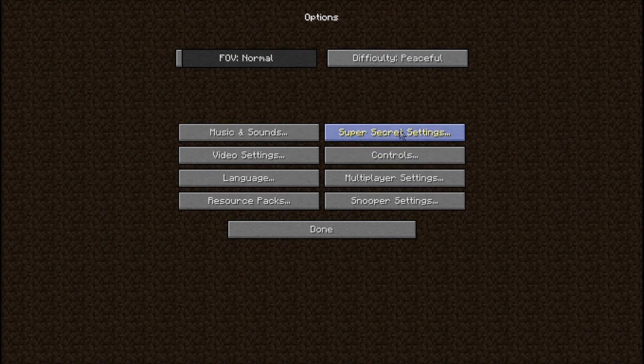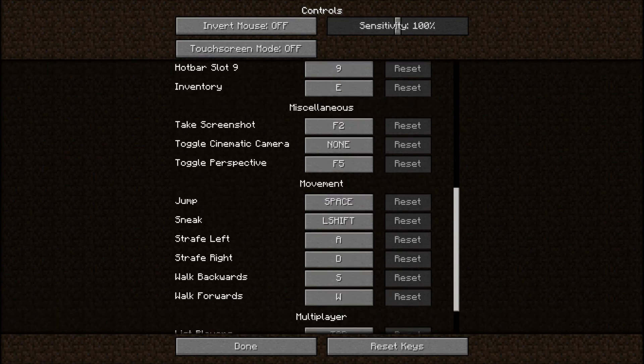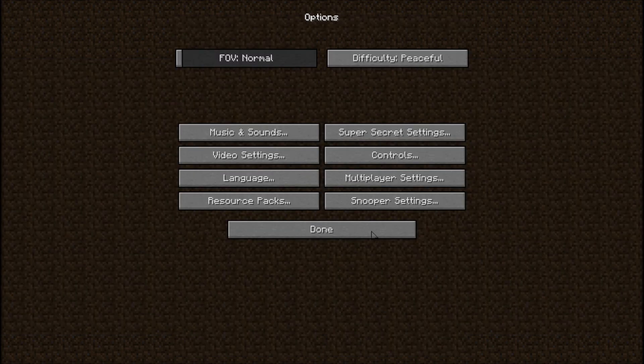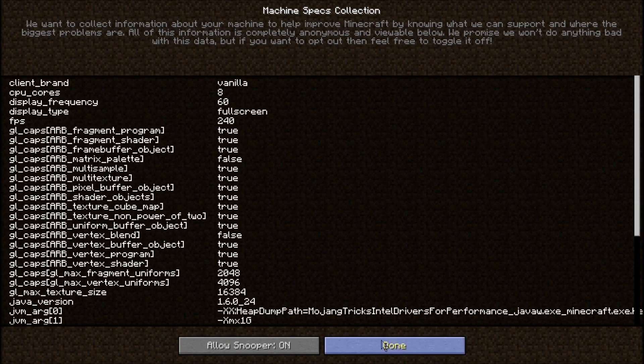Super secret settings still doesn't do anything. I guess they don't want to spoil whatever that is - maybe it's gonna be something awesome. Controls have changed - well, the controls themselves haven't changed, but the menu has. It's much more polished. I like it, it's good.